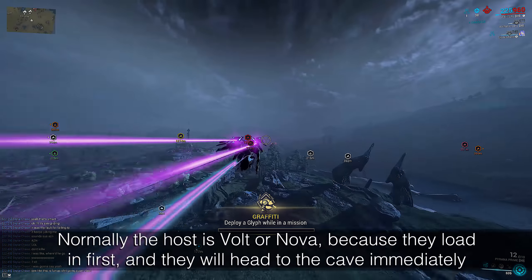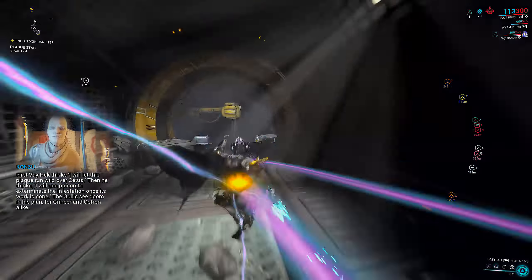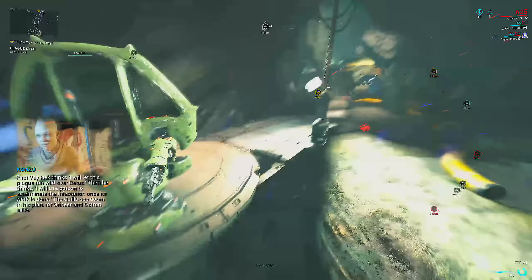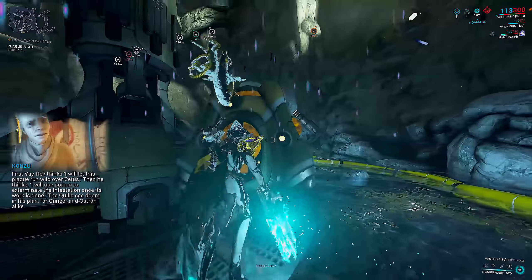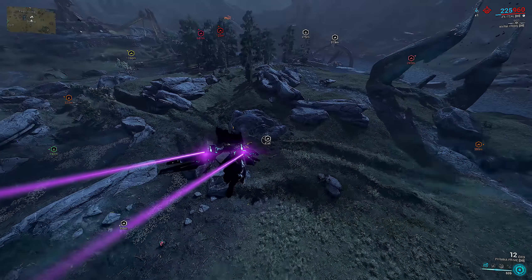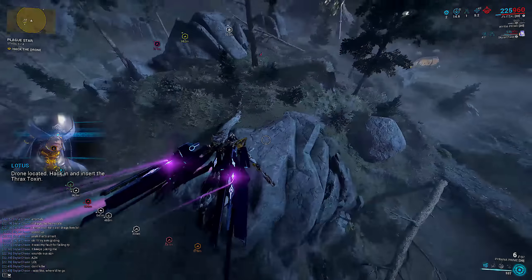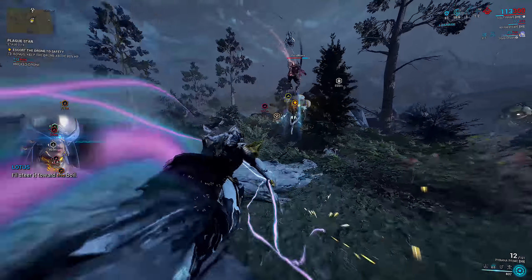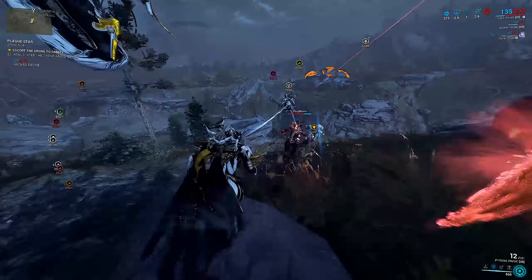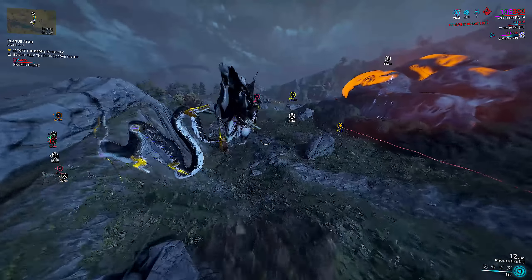Now let's look at tricks for the mission itself. Stage 1 is the cave section — normally Volt or Nova will do it since they're the fastest. The rest of the team can wait at the surface as it should only take about 30 seconds to grab the toxin. Whether in a squad or solo, you can force spawn where the Stage 2 truck or Stage 3 drone spawns. If everybody stands at this specific lock pin location, the Stage 2 truck or Stage 3 drone will always spawn at the closest point to the Infested Boil, cutting down time on the drone escort. Everyone must reach this location before the next bounty starts — if the entire team is not there when the next stage starts, objectives will spawn elsewhere.